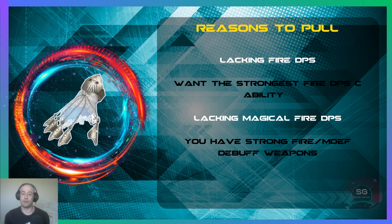With that said, reasons to pull for Tifa's Shell Knuckles: if you are lacking fire DPS in general, or you just want the strongest fire damaging ability right now, or if you're lacking specifically magical fire DPS and need to cover that. Another reason is if you have strong fire or magic defense debuffing weapons — or both — then this will be a great DPS addition to a fire team.